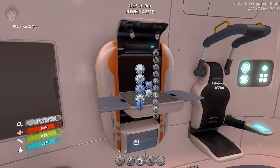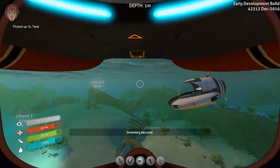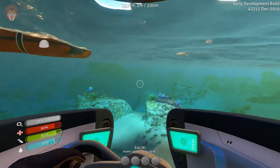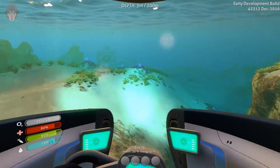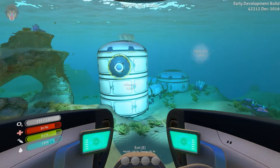But first, before we go to the Aurora, I want to go to our base real quick and set down a couple of blueprints so we can do some interior designing and stuff — mainly blueprinting and all those things. Alright, coming up to the base.